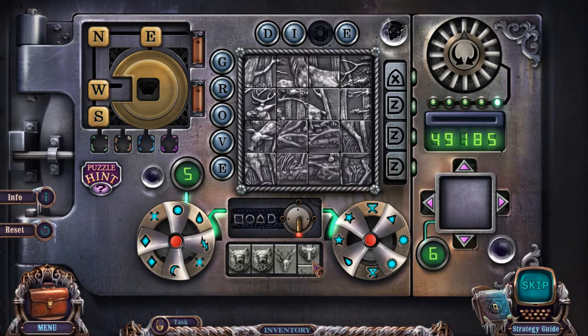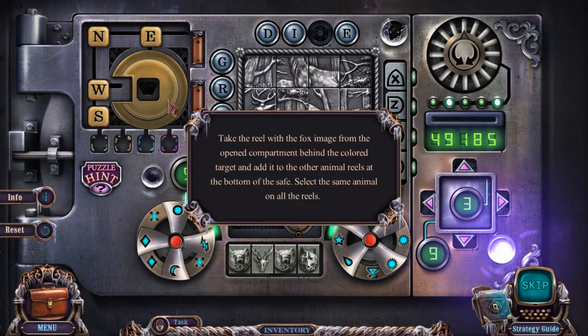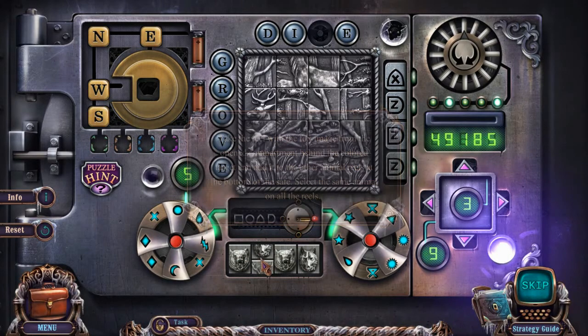I don't know if we want all bears, or what do we want here? There's definitely a five here, or something. Nine, nine. Eight. Three. Take the reel with the fox image from the open compartment behind the colored target. Add it to the other animal reels at the bottom. Select the same animal on all reels. Okay, so I was doing that right.